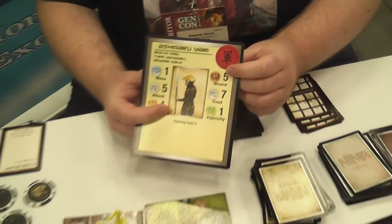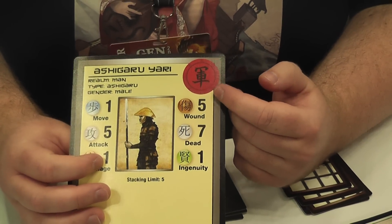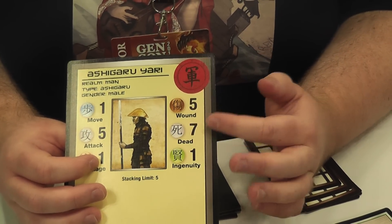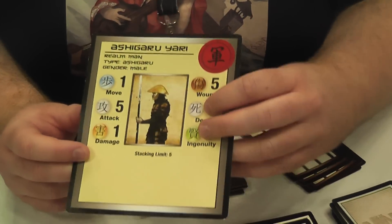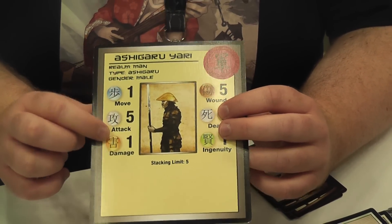How does combat work? If you're attacking a samurai, an Ashigaru, or any of the NPCs, they have a wound value and a dead value. You roll a d10 and add your attack. If you meet the wound value, it just hurts them and those numbers go down by one. If you meet the dead value, they're dead. When they're attacking you, you have to roll your dodge higher than their attack to not get hit — otherwise you take the damage.